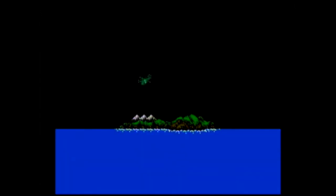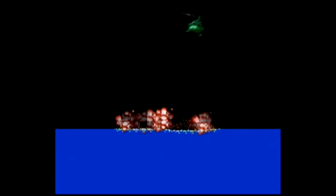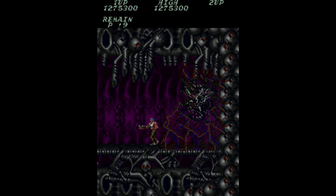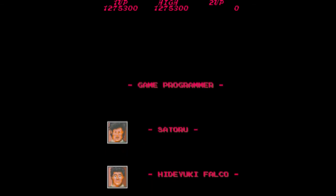The NES game has a small little ending scene where you fly away from the island in a helicopter. No such scene exists in the arcade. It simply fades to a credit scroll with little portraits for each developer. These portraits don't show up on the Nintendo.